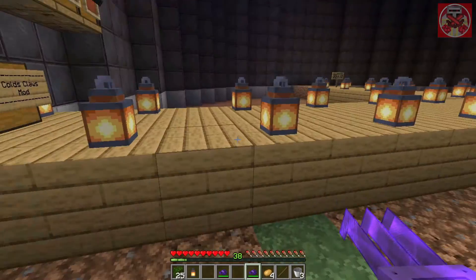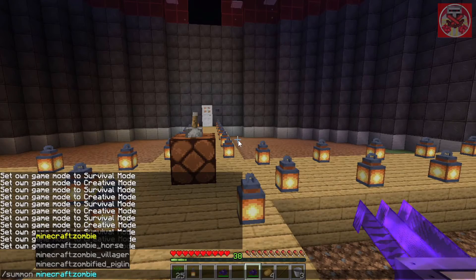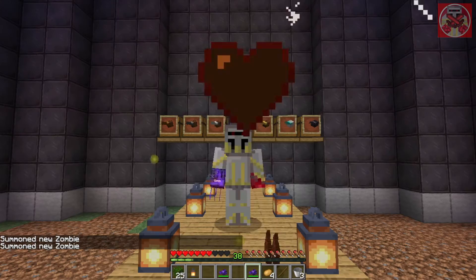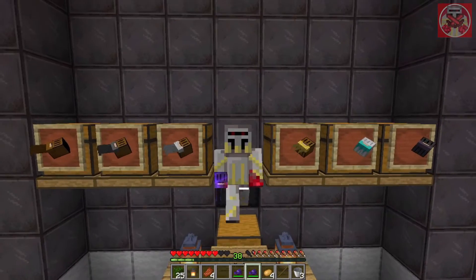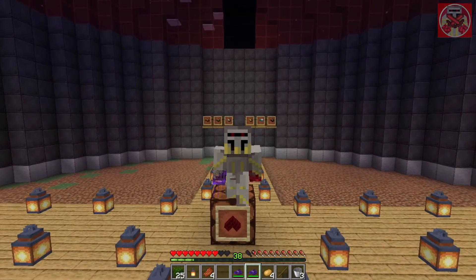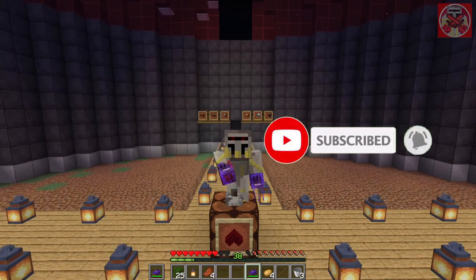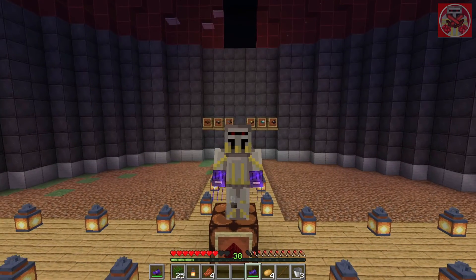Now I'll summon some zombies to show you how well the claw does in combat — come at me zombies! They work so well. And that is pretty much the Cold's Claws mod in Minecraft 1.16.5. That's going to wrap up today's video — if you enjoyed this, make sure you hit that like button, subscribe, and turn on those notifications so you don't miss another video. Thanks for watching and I'll catch you all next week. Goodbye!